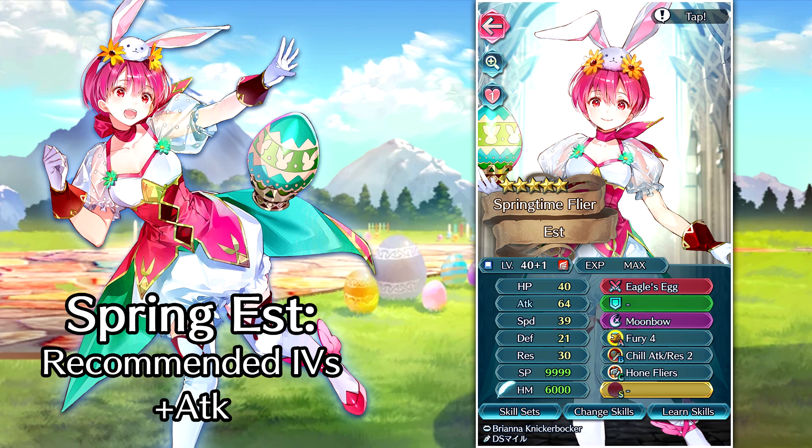For IVs on Est, I have to say go with plus attack. She does have a Super Boon in attack and res, but I feel like attack is definitely going to help her out way more. Her attack stat is just outrageously high for a mage unit, and considering her weapon gives her plus five attack and nullifies any penalties active on her, there's just no way to weaken her — she's going to have a sky-high attack stat all the time.